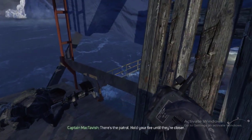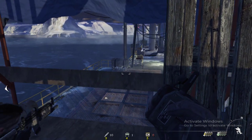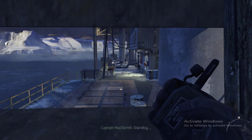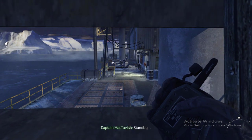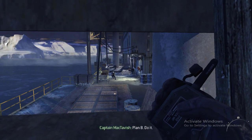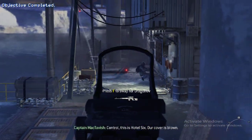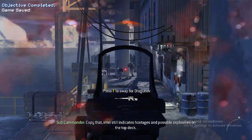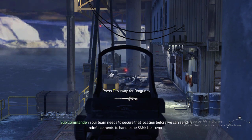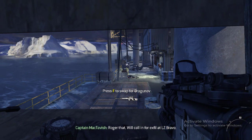There's the patrol. Hold your fire until they're closer. Standby. Control, this is Hotel 6 — our cover is blown. Copy that. Intel still indicates hostages and possible explosives on the dock deck. Your team needs to secure that location before we can send in reinforcements to handle the SAM sites. Over. Roger that. We'll call in for exfil at LZ Bravo.